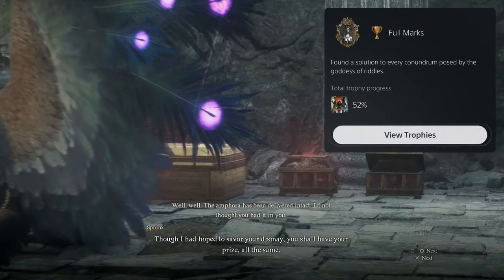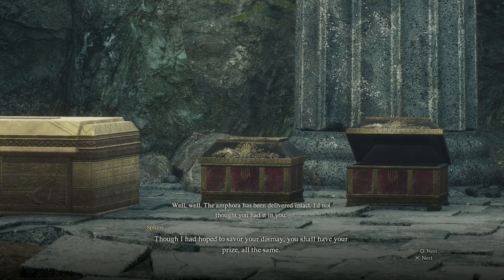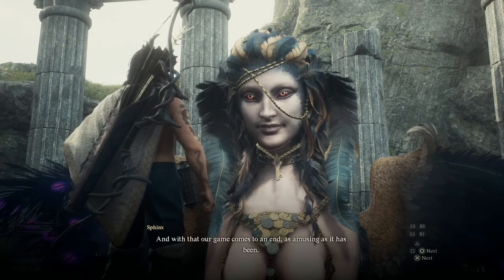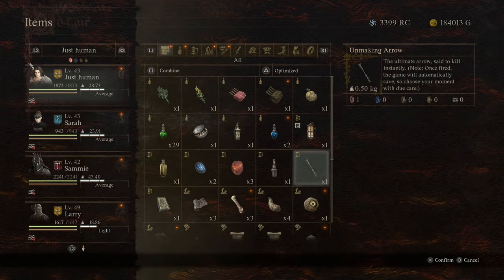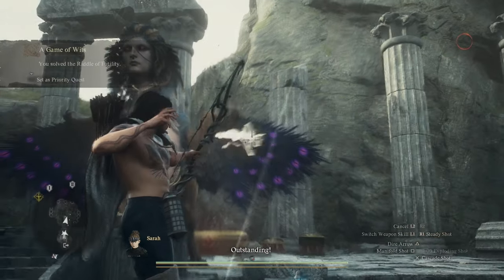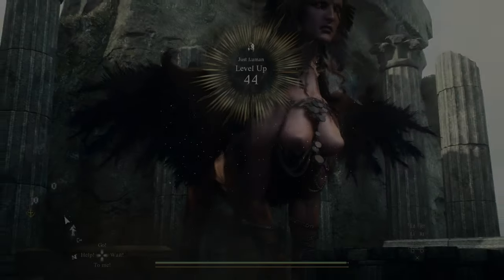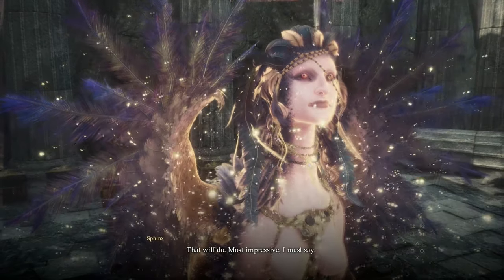We get the trophy — Full Marks, find the solution to every conundrum posed by the Goddess of Riddles. Now, what we're gonna do — I'm telling you that I'm leaving. Press start, equip the Unmaking Arrow, and hit her in her wings. Don't hurt her in her face, otherwise she's not gonna die. She is dead.